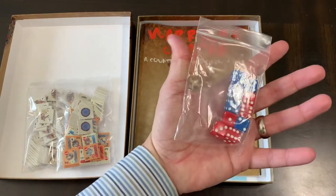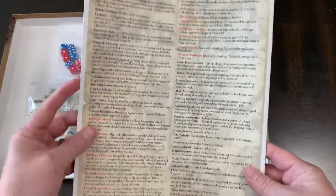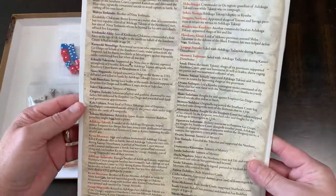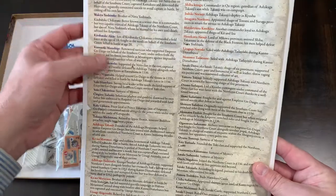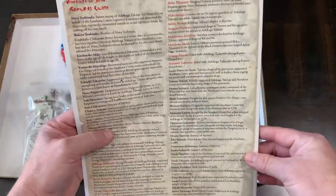You get some dice with the game. You get the rulebook, which is 16 pages — I believe the Warriors of God is 16 pages as well. This also has a samurai guide, which talks a little bit about the history of some of the different leaders that you're dealing with.